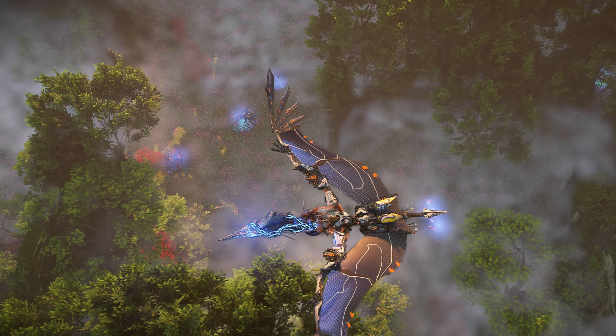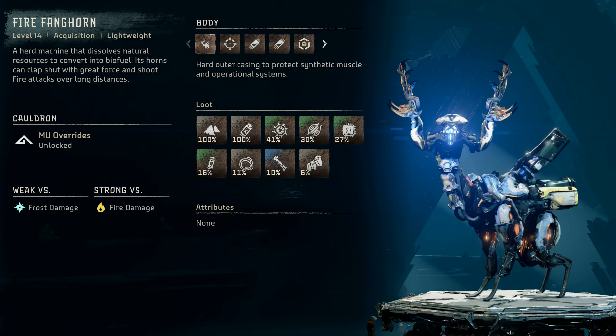Next, let's review the machine catalog entry for the Fanghorn. Fire Fanghorn: a level 14 acquisition lightweight machine. A herd machine that dissolves natural resources to convert into biofuel. Its horns can clap shut with great force and shoot fire attacks over long distances. The Fire Fanghorn is weak vs. frost damage and strong vs. fire damage.